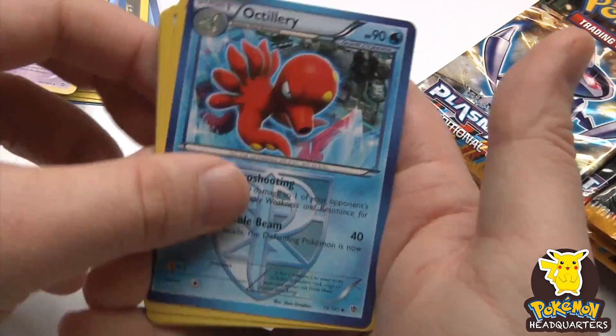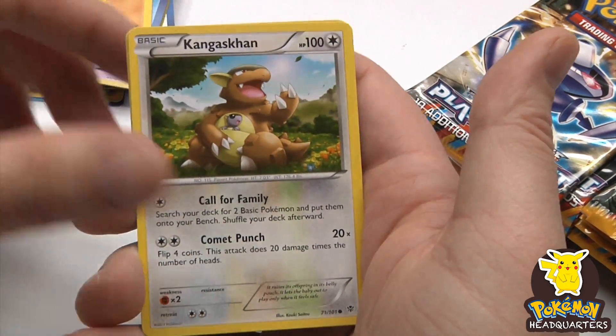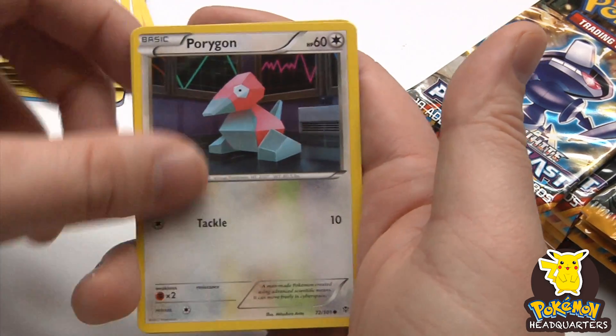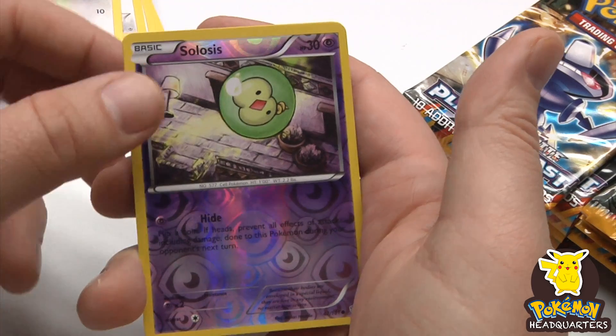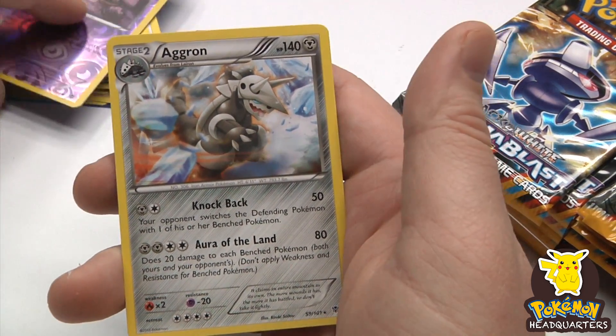Started off with an Octillery. Glaceon reverse holo, and Aggron as our rare.